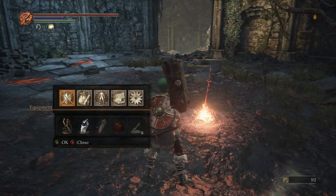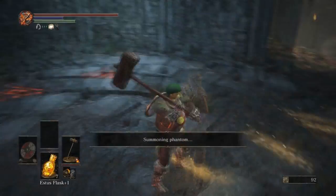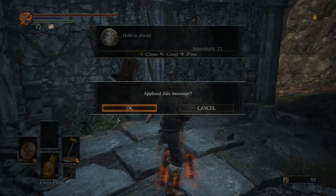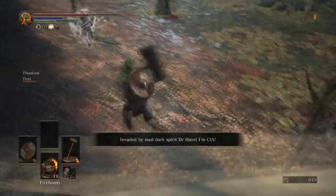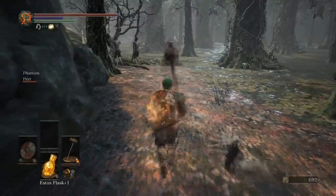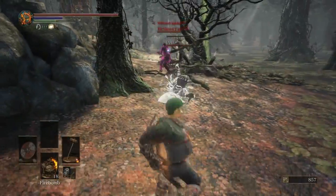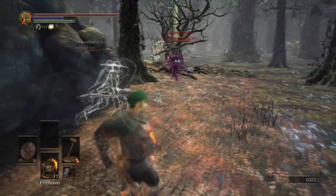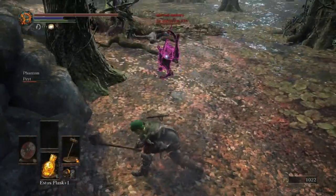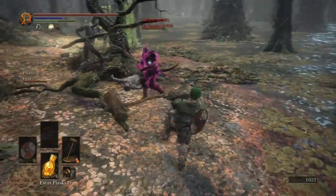Let's get my boy Pate going. I'm gonna use the dried finger and get someone else summoned in here — we're gonna see if we can have some big brawls. I want a nice fight! Hollow ahead — Dr. Havel, I'm CIA. What's happening here? I probably shouldn't go too crazy here. Hey man, how you doing? Fire bomb — oh, that didn't hit.